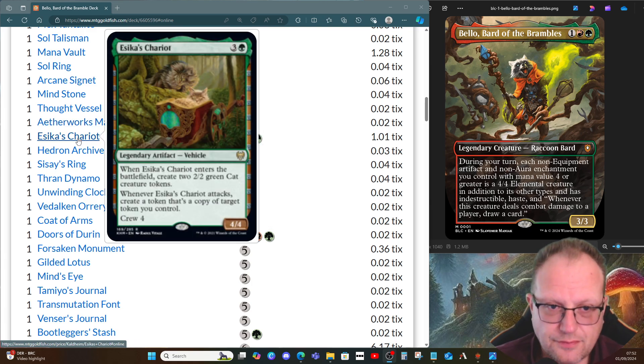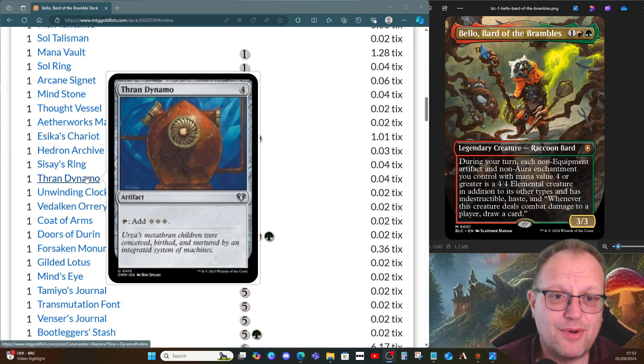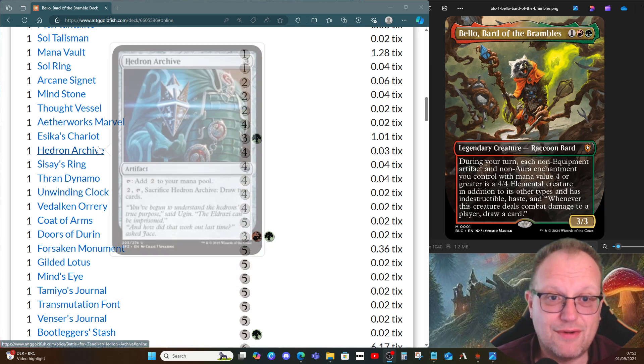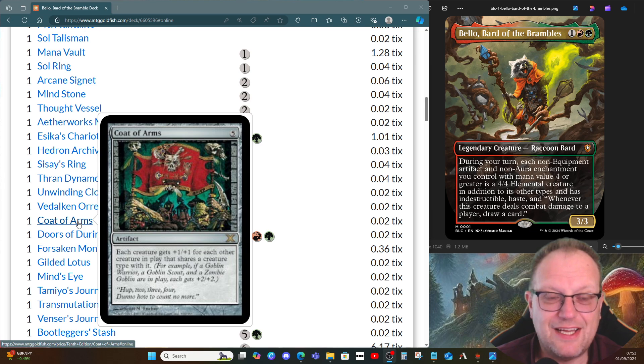Zeeky's Chariot — when we attack with it we can copy a target token creature, so we can copy our cat tokens. Hedron Archive for ramp, card draw, and a 4/4 body. Sisay's Ring for ramp, Diamond Mox for ramp. Unwinding Clock so we can untap everything and use abilities again — great with the Chariot because we can untap it after attacking and then crew it with our lovely cat token so we can block if we need to.